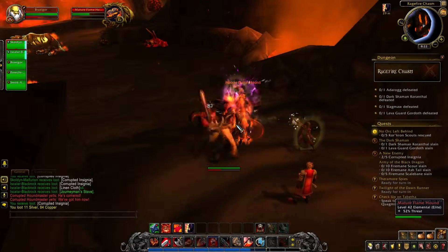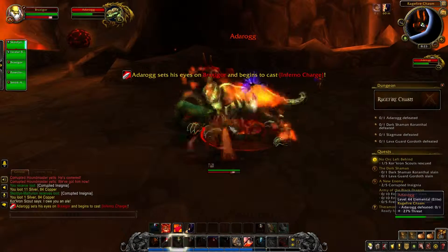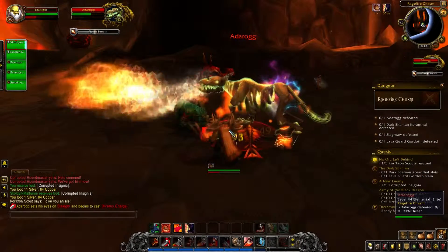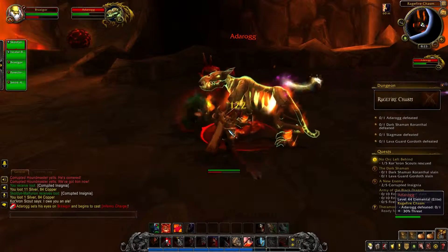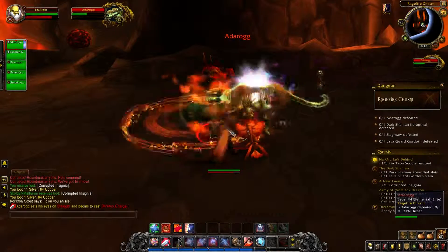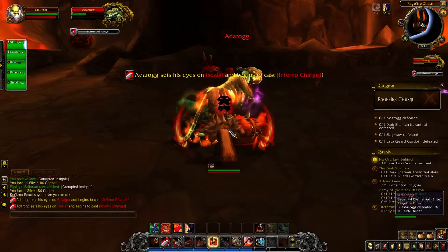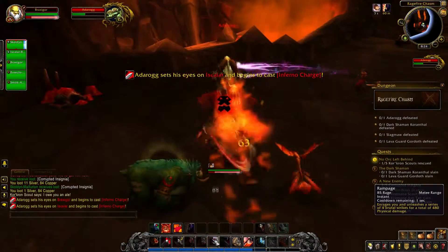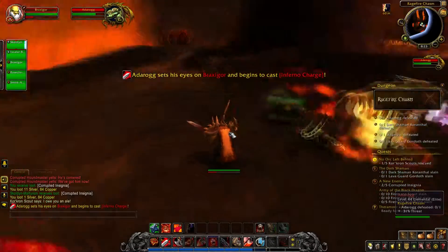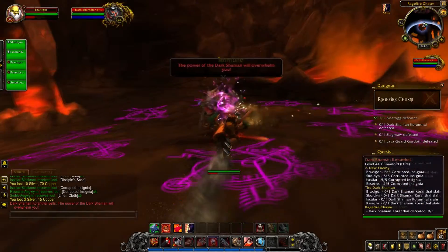Let me talk a little bit more about the bosses. Right now you should be seeing the evil fire doggy Adarok. He was brought here from the Firelands and is the reason why there aren't any Troggs left in the chasm, since he enjoys munching on them. He's easy to dispose of. The only thing you have to watch out for is his infernal charge attack — just sidestep it and you should be golden.